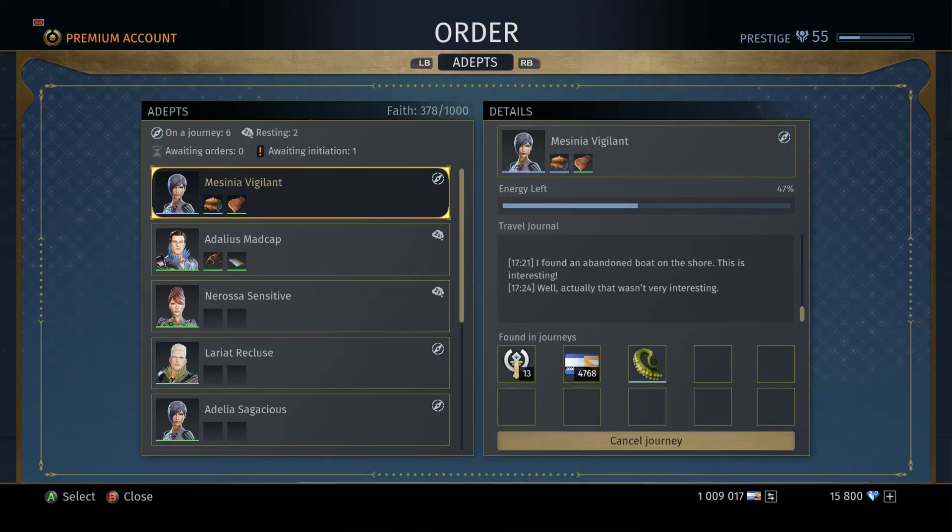Alright, what are Adepts? Adepts are basically like followers that you can send out to do missions for you. They're NPCs — you don't really see these characters. They're just little icons you can manage to get you more credits, faith, and relics that'll help other Adepts.